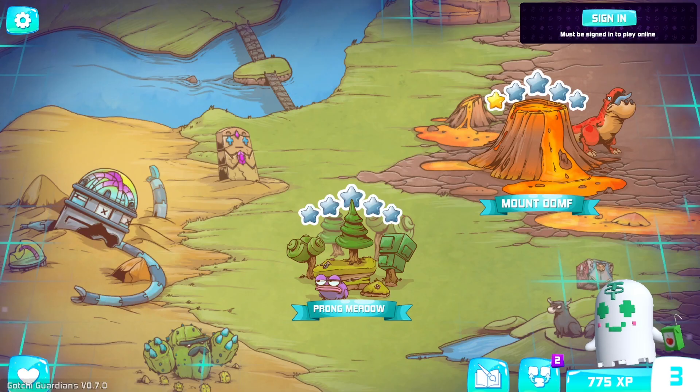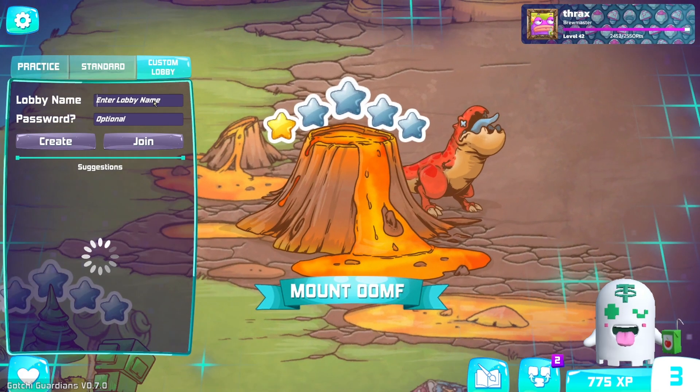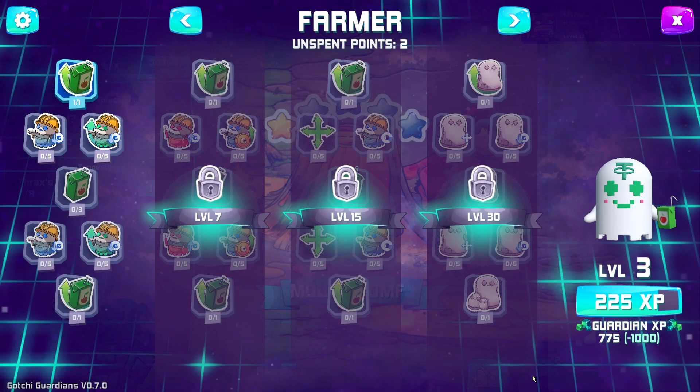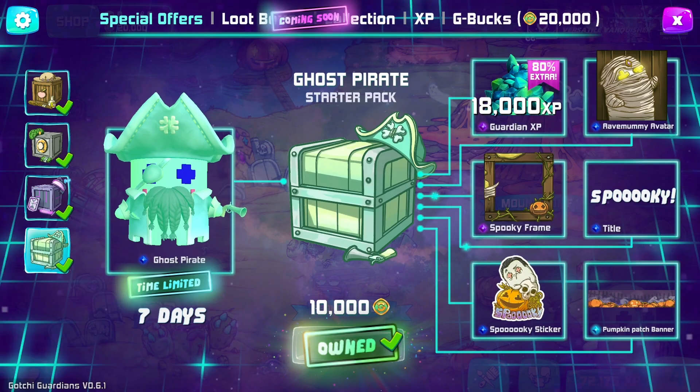When you're ready to play the full featured game, simply log in using the button in the top right corner. You can use the recommended social login or you can connect a wallet directly. Once logged in, you'll be able to create custom lobbies for other players to join, level up your Guardian skill trees, and have access to the shop where you can find awesome skins.